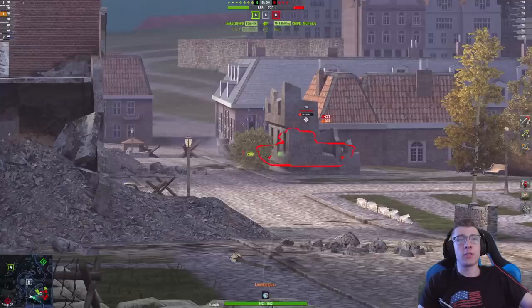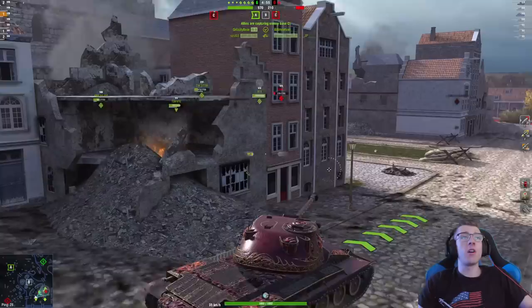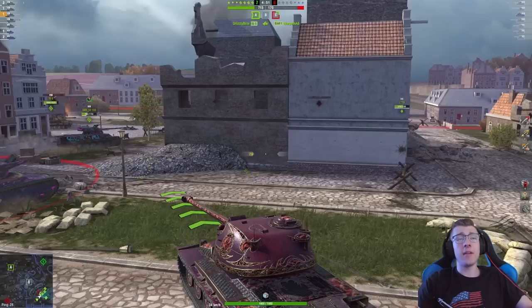One shell into the Shark, two shells into the Shark, and three. That Shark just lost 900 hit points. I should point out we have still not lost a single hit point this battle. So all that's left is the enemy Emil-1 off to the side — he gets cleared, and there we have it. That's a pretty easy victory, if I do say so myself.